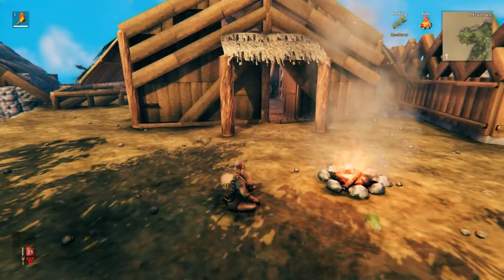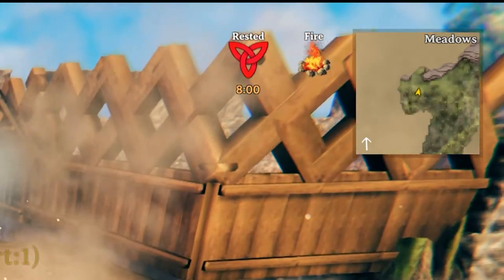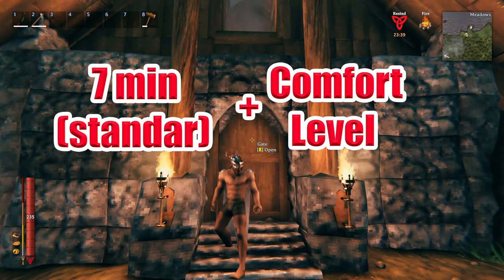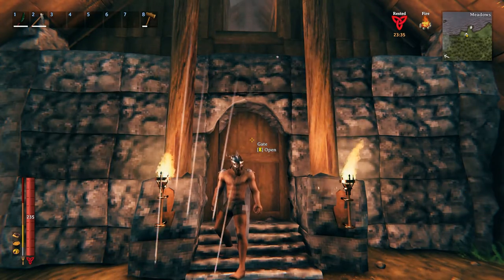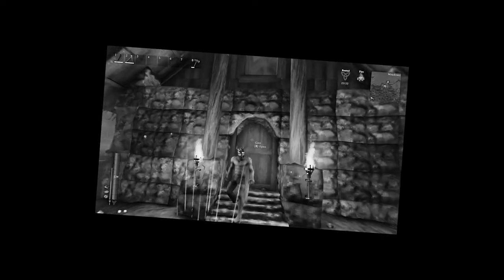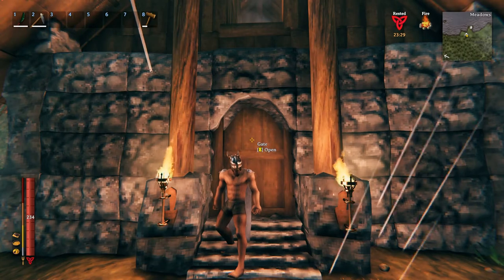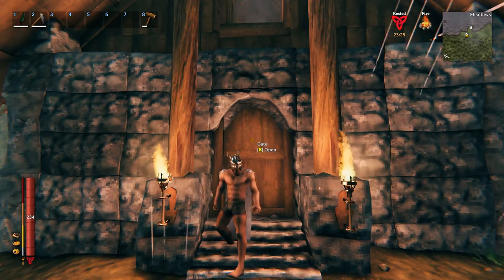To get the rested buff, you only need to sit near fire. This will give you a level 1 rested buff, which will last for 8 minutes. So it's 7 minutes plus the level of the comfort you got. Say for example, you got a level 3 comfort — plus the 7 — you'll be rested for 10 minutes. The day lasts for 21 minutes, so in theory we can be rested for an entire day if we get to comfort level 14.